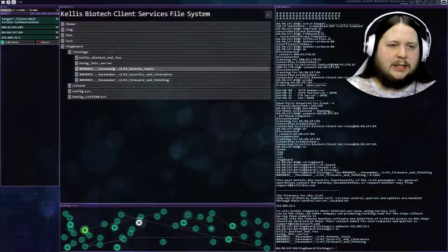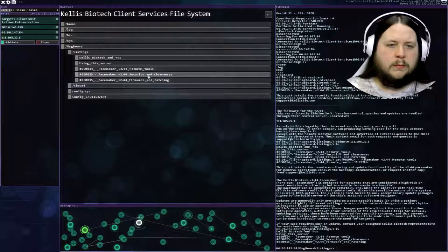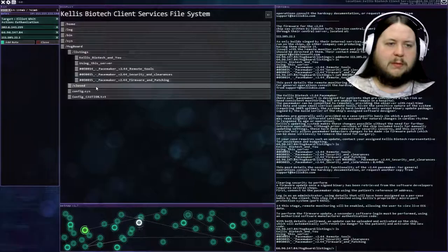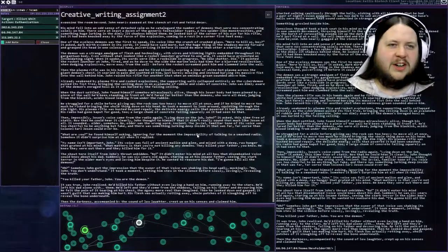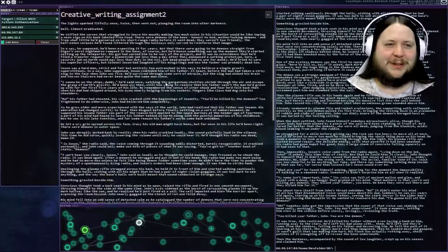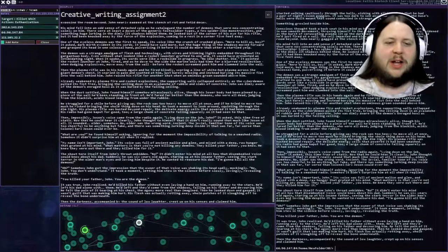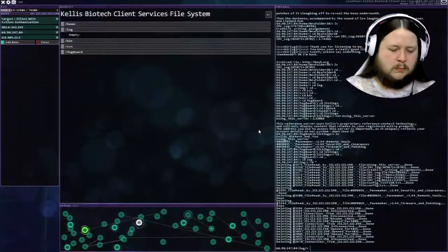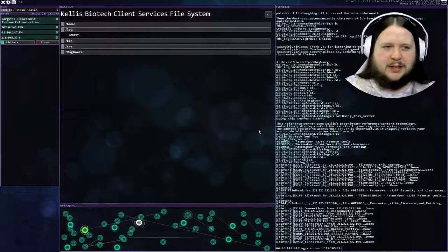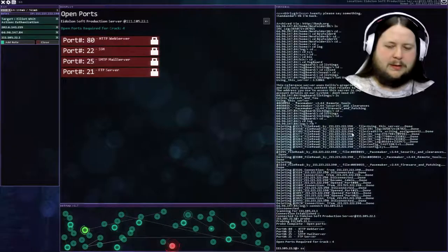Let's go back and look at remote tools. It looks like we just need to follow that IP address. I know what this is - 'Greater writing assignment 2.' I looked down here and saw 'you killed your father, John - you are the demon' and I suddenly knew exactly what it was. Let's connect to that IP: 101.105... Let's probe this one. Does this one have a tracker? It does, but it's quite slow. Now disconnect and reconnect.